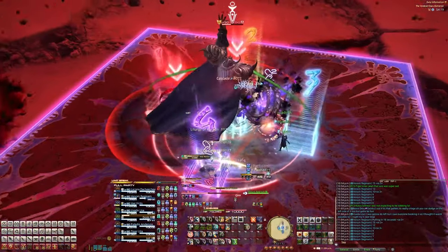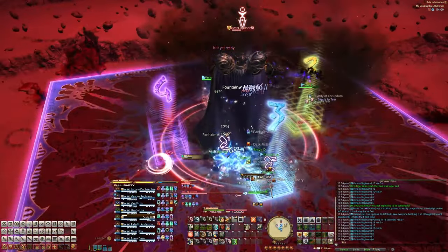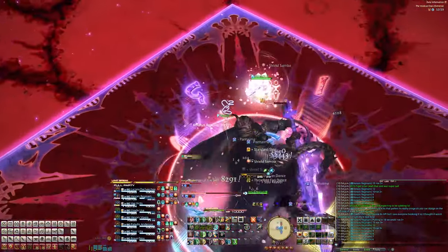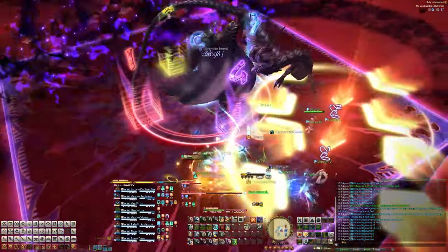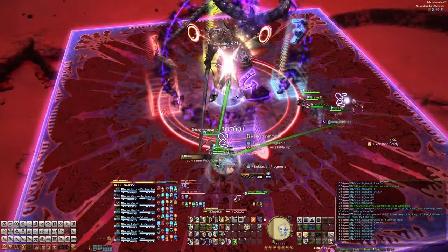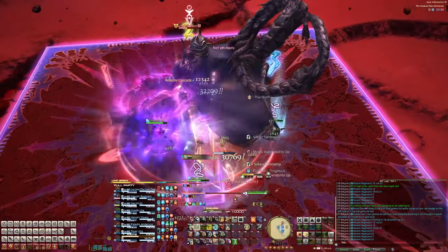Then he'll cast Phases of the Shadow, so get behind him to dodge the front cleave, then run through to dodge the back cleave. Since he was charged up with Chariot in our run, dodge away from the boss and into your healer groups with the shared AoEs.